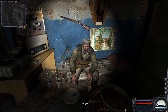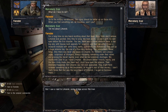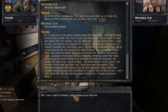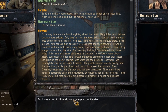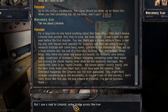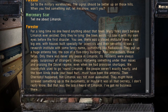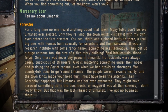For a long time no one heard anything about that town. Many folks don't believe Lemansk ever existed, only they're lying — the town exists, I saw it with my own eyes before the first disaster. You see, there was a closed institute there, a real research institute with some fancy name, something like Radio Wave. They put up a huge antenna too, the size of a five-story building.